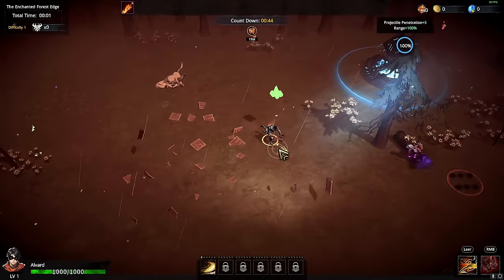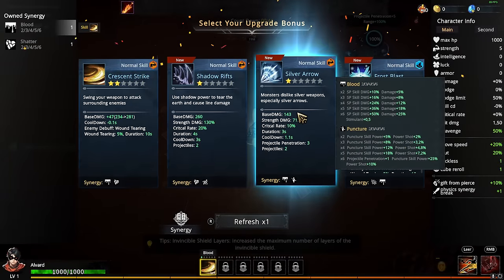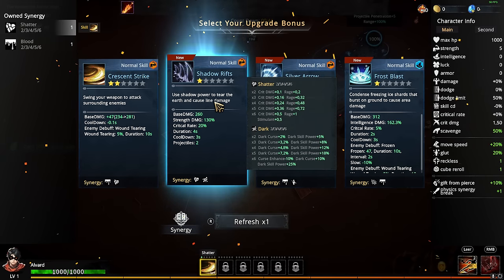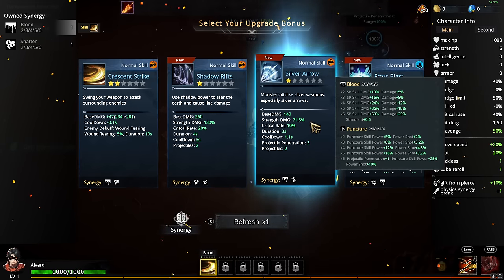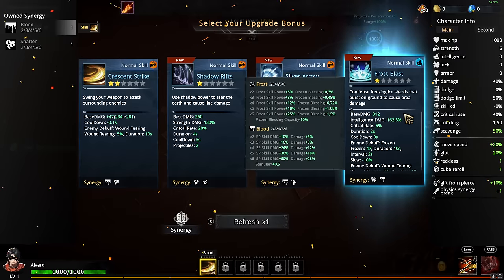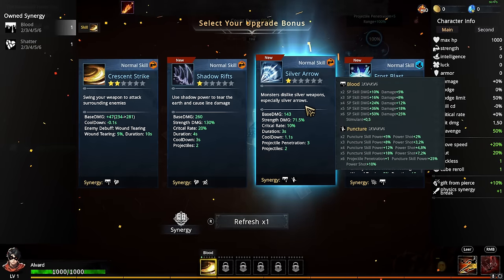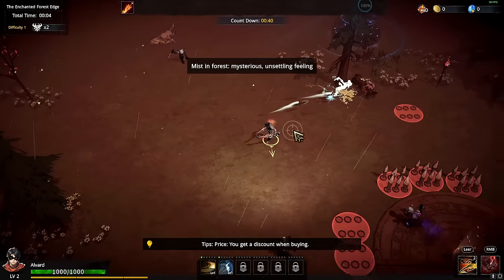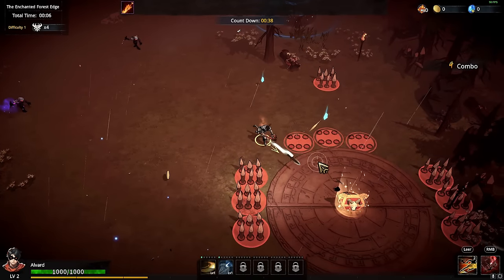Welcome to Artifact Seeker, a game that you guys have bothered me so much with that I should play it, so let's just do it. Your shadow power to tear the earth and cause line damage, monster dislike, silver weapon - sounds good. I think I'll actually go for the silver arrow. This has rarely happened that people have asked so much that I should play a game, and we'll take a look at it.